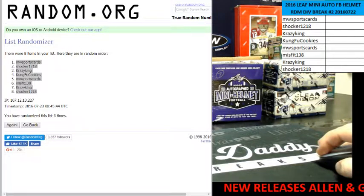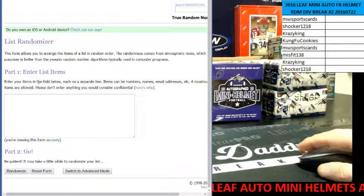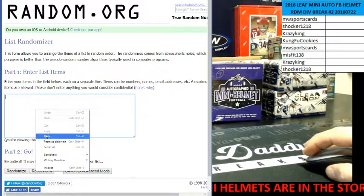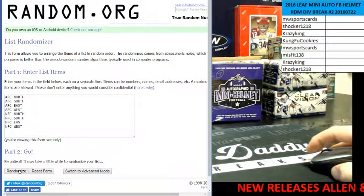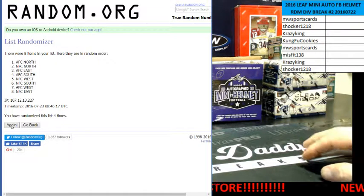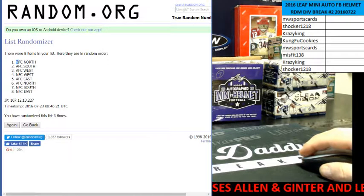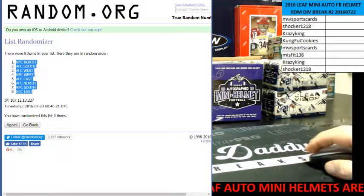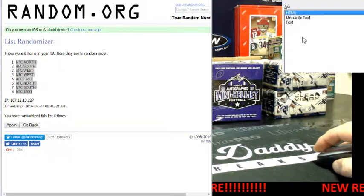Shocker on the bottom. Alright, eight. Here we go with the divisions. We're going to go six times. I'll match you up and we will have a short trade window. Good luck guys. We're going six: one, two, three, four, five, and the sixth and final time. NFC North — best division in football — up top, and the NFC East on the bottom.